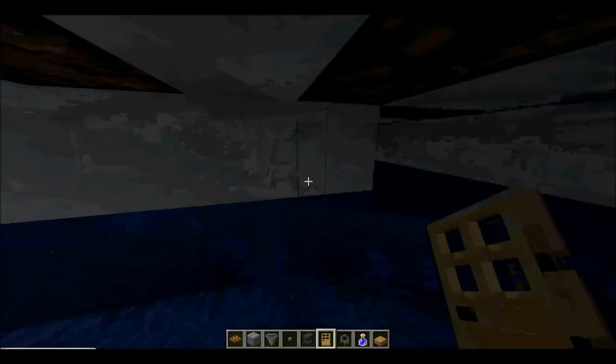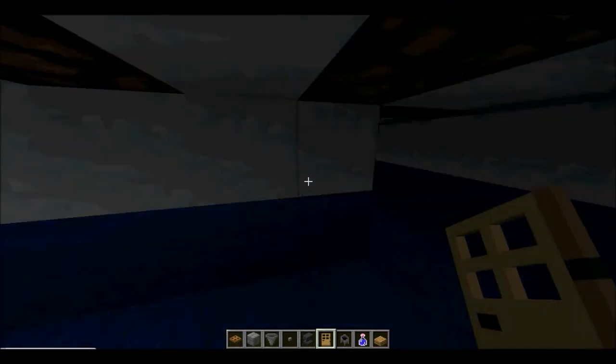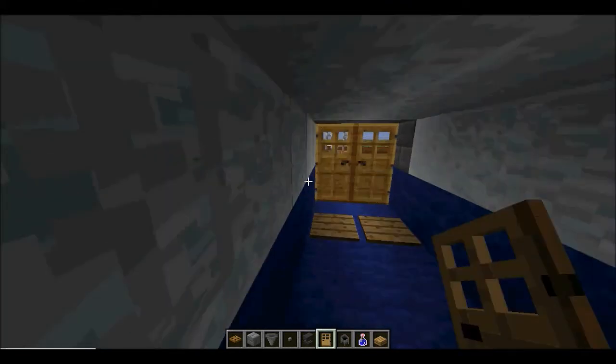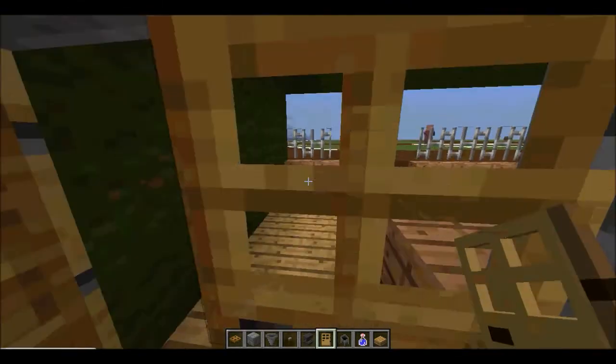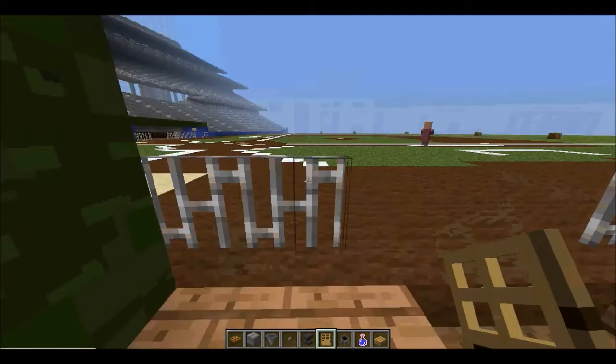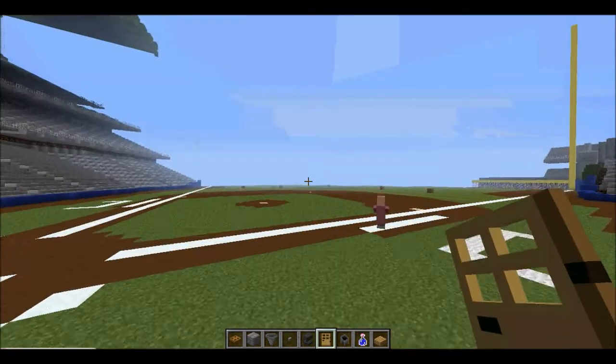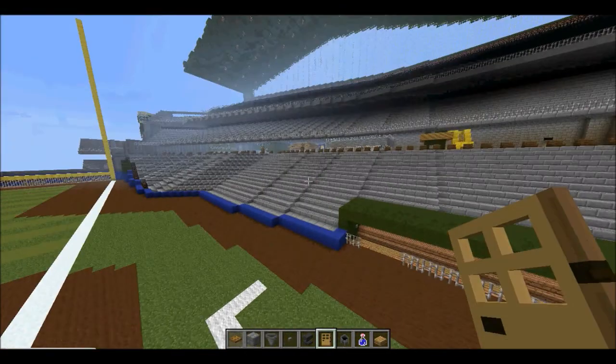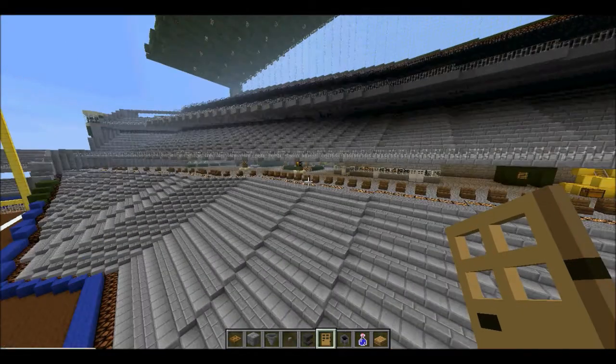If you want to know the difference — if you're going to download this map on the link below — you're going to know whether it's the home or away dugout just by looking at the lighting. You can add a little bit of lighting for yourself. There's just villagers scattered down here. Maybe I should spawn villagers all over the seats — that'll give it a more realistic tone.